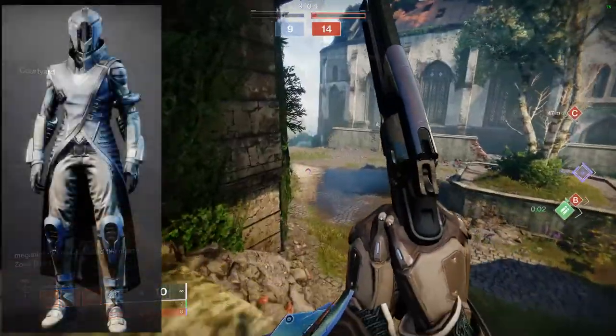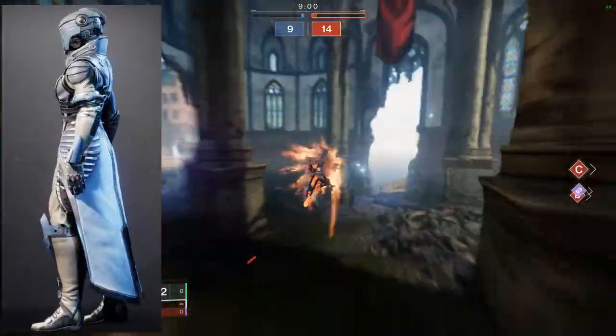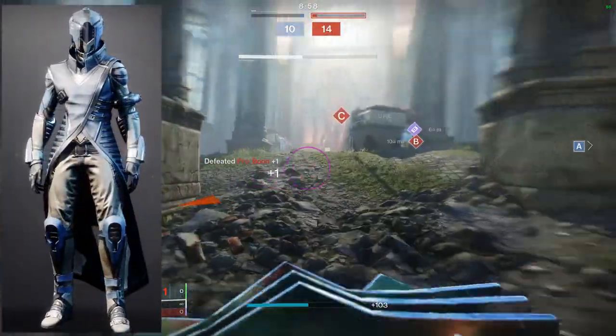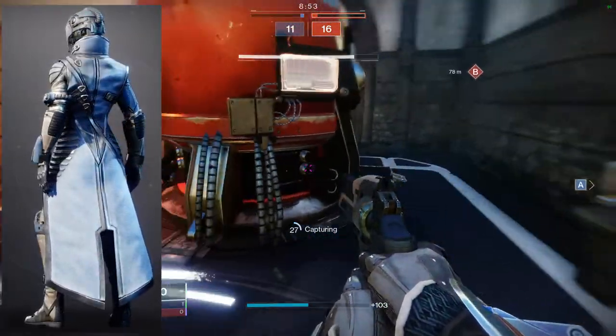For Warlocks, I think you're going to want to get the chest piece, the boots, and maybe the helmet. Let's start with the chest piece. The chest piece is really good because it has an open-ended front, so if you want to showcase some boots, this is the great chest piece to do it with.